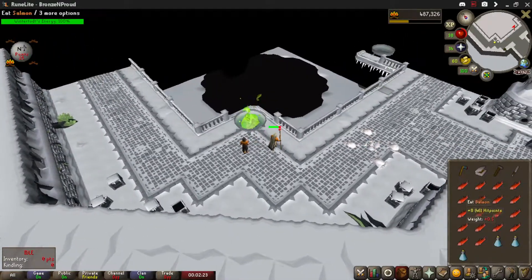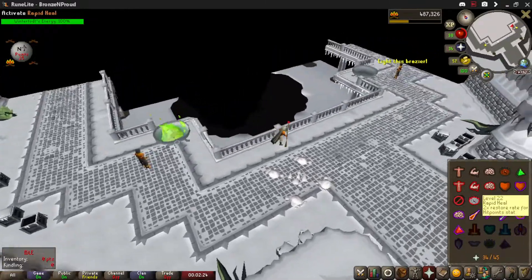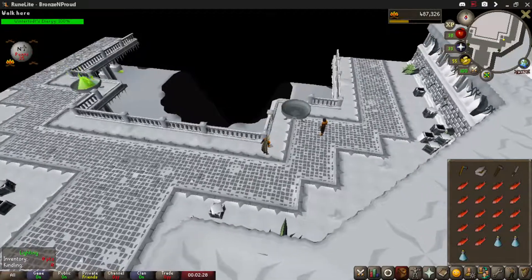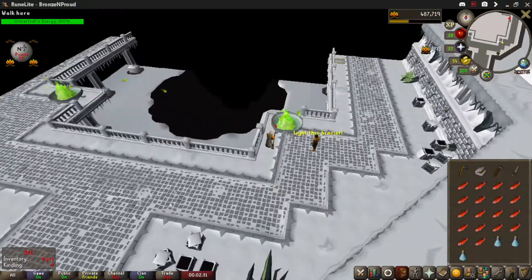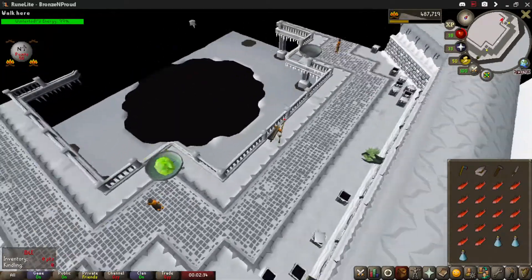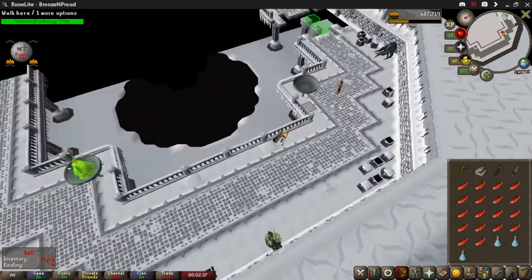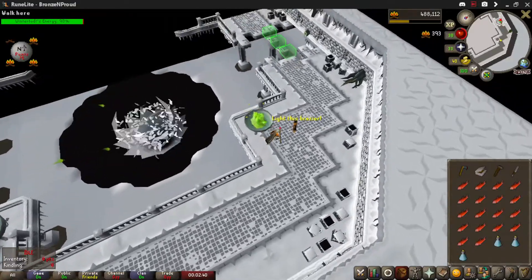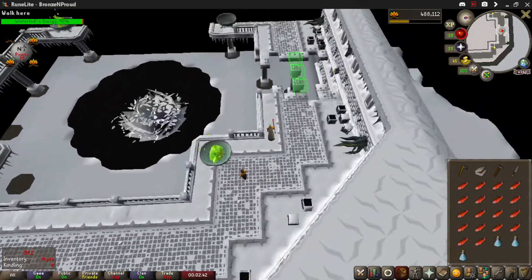At the beginning we run around, put rapid heal on if you've got it, and we just want to light the braziers one at a time. You don't really need to pick the herbs just yet — you just want to get the braziers lit so that Todd starts losing as much health as possible and stops doing damage.